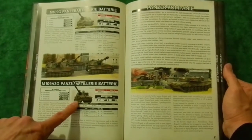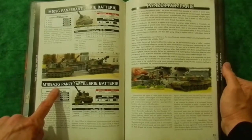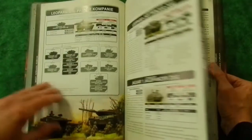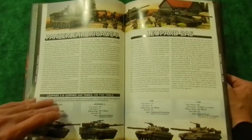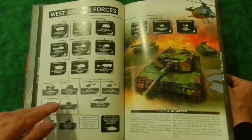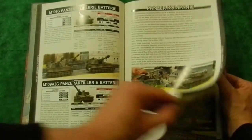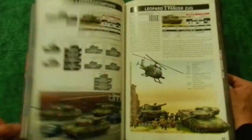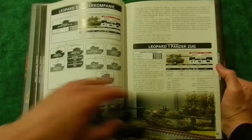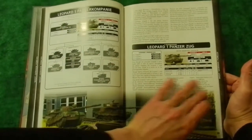We've seen the addition of the American-style M109 to the Panzer Artillery Battery. Check to make sure you get the A3G version instead of the G version. Going back to the beginning, the 109G is the version you get over here. Panzer Companies - we've seen these before. These are the same ones that were in Leopard and in the Panzertruppen book, just slightly updated with different options now included.